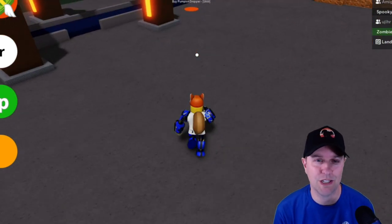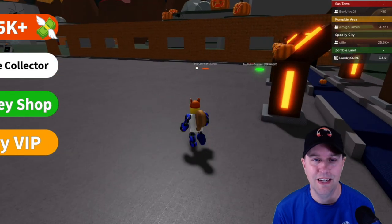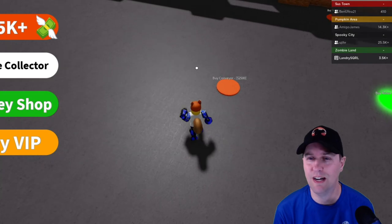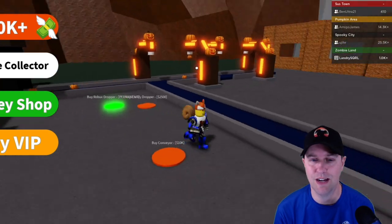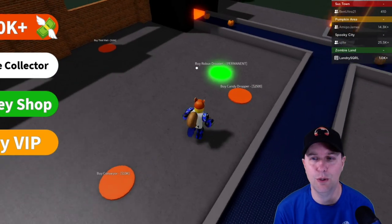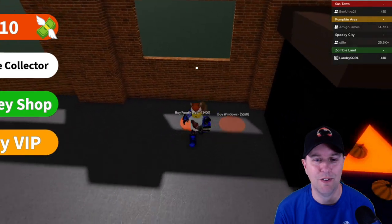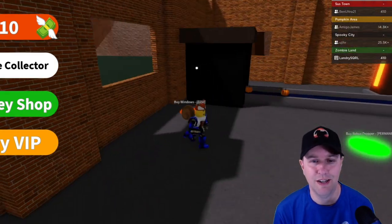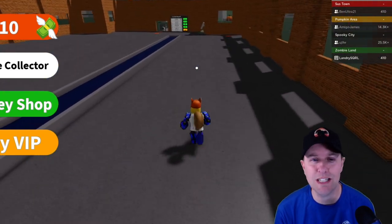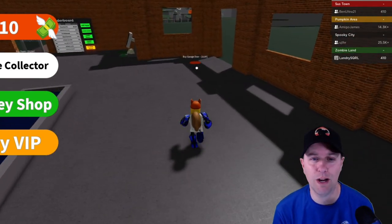We're going to work more on the pumpkin droppers. There's another one looking good, and a conveyor — this one's expensive at 2,500, but it's worth it because now I can get over and back really fast. 10k for another conveyor — and 25... I can't afford those yet. But I can build some walls. Let's take about a 20-minute nap and venture back to see where we are.